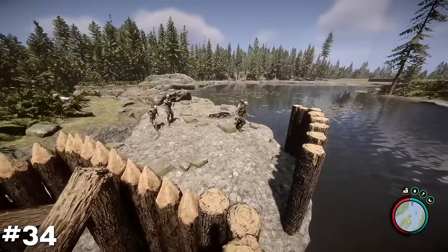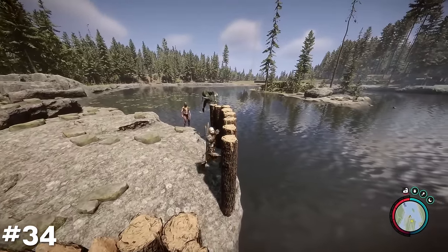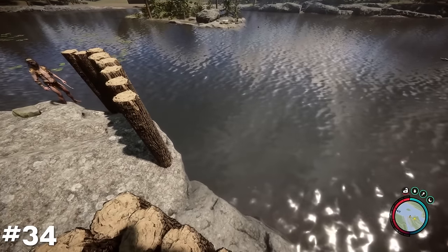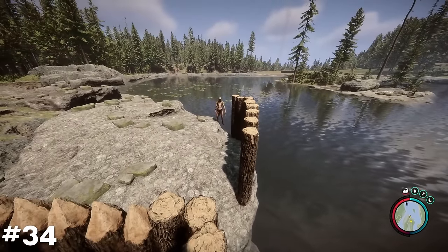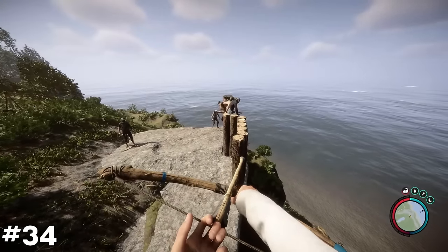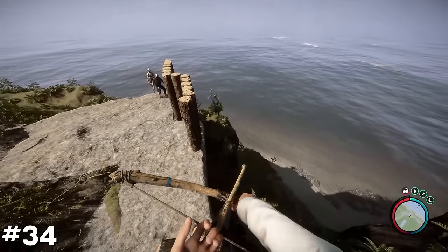If you build a spiked wall to defend your base, any walls left unspiked will be recognized as a potential weak point to attacking cannibals. Use this to your advantage by placing these walls next to sources of fresh water or on the edge of cliffs, and watch as cannibals plunge themselves into deep waters or fall from massive heights.